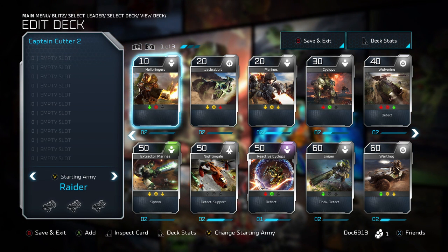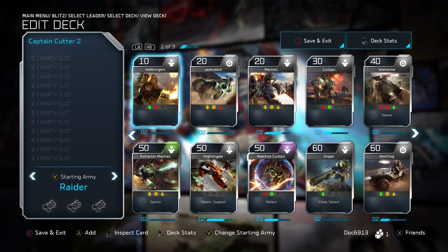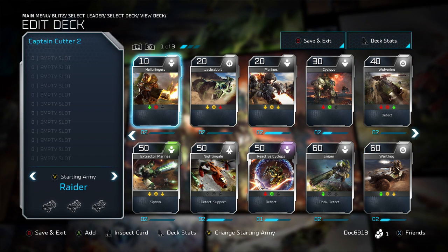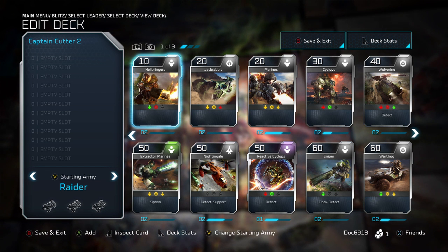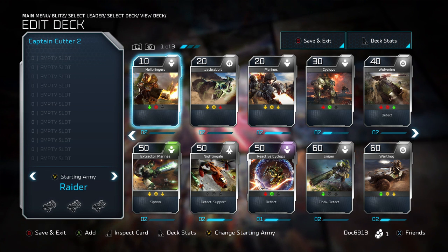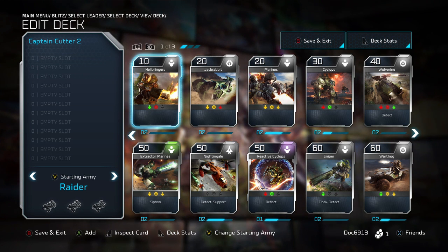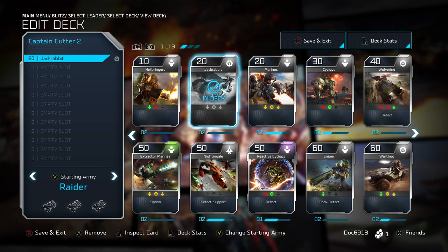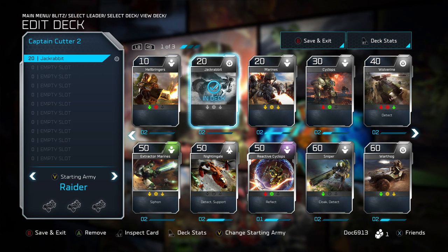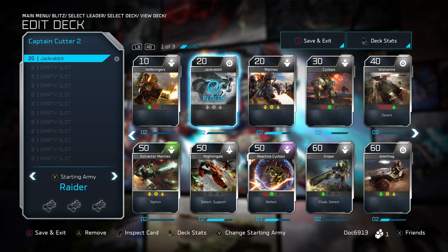One thing I highly recommend — keep in mind that the whole premise of the game is to capture points, but you also want a heavy focus on picking up energy. For Cutter, I'm going to pick up the Jackrabbit. It's a quick 20-energy unit, something fast that can move around the battlefield and quickly destroy energy cores and pick up energy for you.